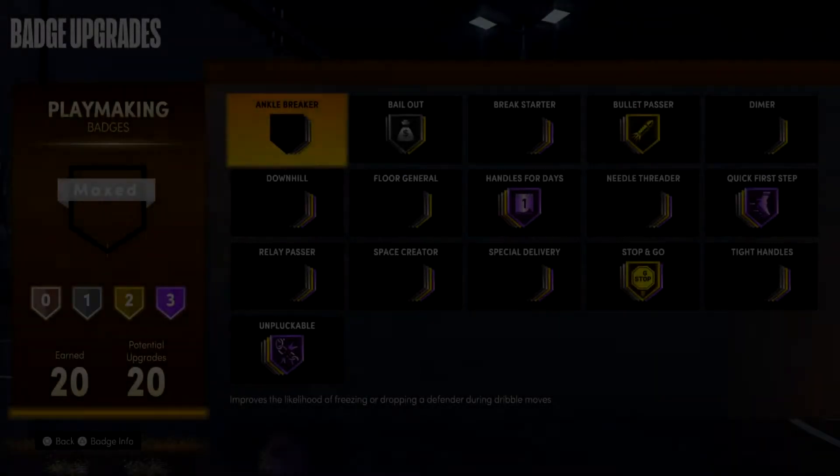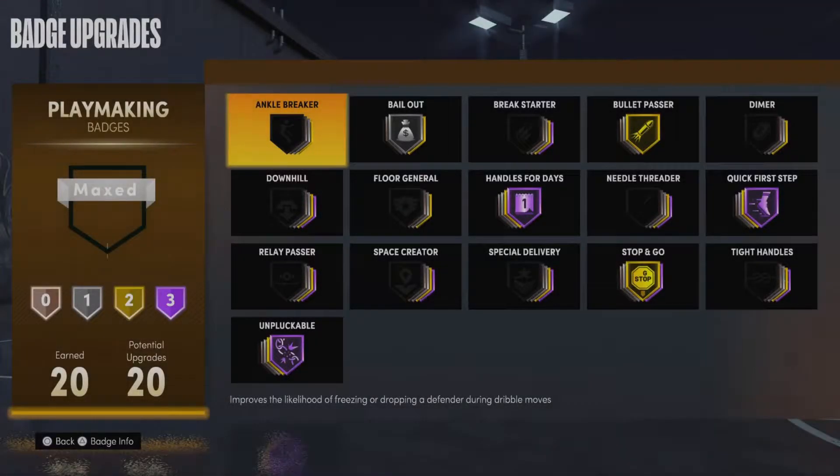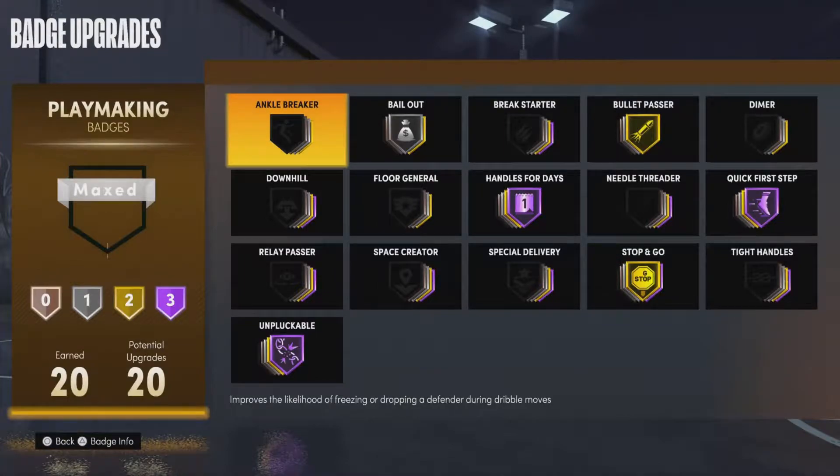Alright, what's good fellas. We've got patch 7 and we haven't done this one in a while. Basically, I'm gonna say in the title this is the best badge for a power forward, but really this is the best playmaking badge for any build because power forwards are the new guard build. We definitely have a few notable badges.